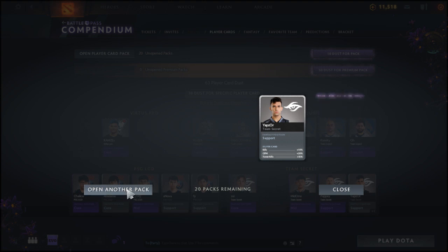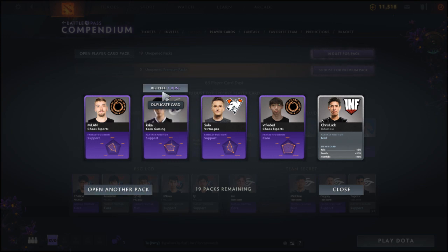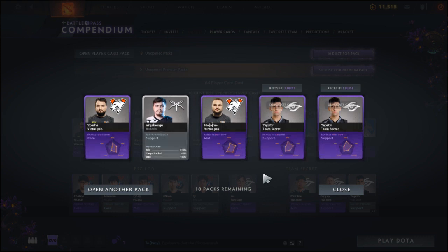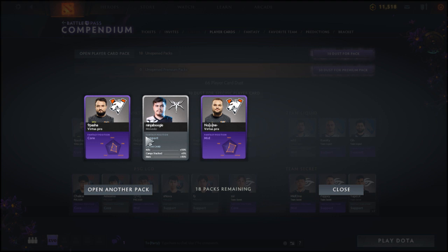I like to see duplicates too because we can trade up for a premium pack to improve full teams. Down to 20 packs — opening five here. Four out of five new players: Kaka from King Gaming is the duplicate, but we've got Milan from Chaos Esports, Solo from Virtus Pro, Faded from Chaos Esports, and Chris Luck from Infamous as the rare. Another pack: duplicate Yapsaws, but we got No One from Virtus Pro alongside Nine Pasha.